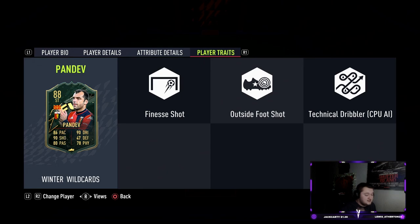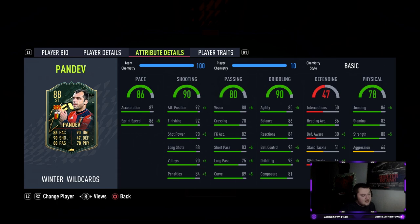Let's go over to his traits — he's got the Finesse Shot trait and the Outside of the Boot Shot trait, which are two very very important traits, probably the best two you can get in my opinion. The Finesse Shot being the most important — what that does is puts his curve up to 99. By default he's already got 89 curve, with 87 and 86 sprint speed.